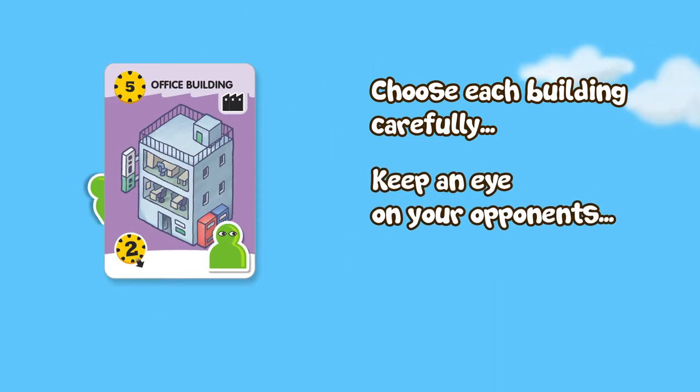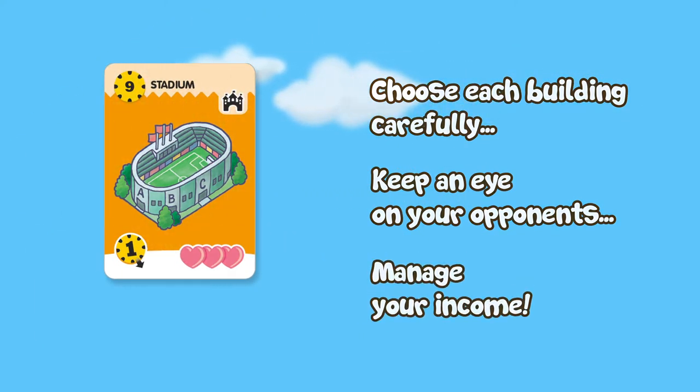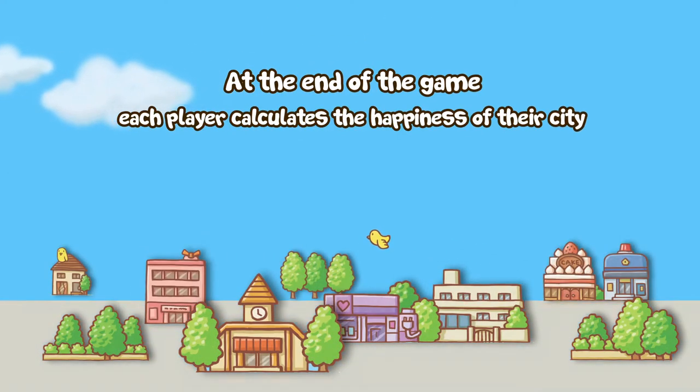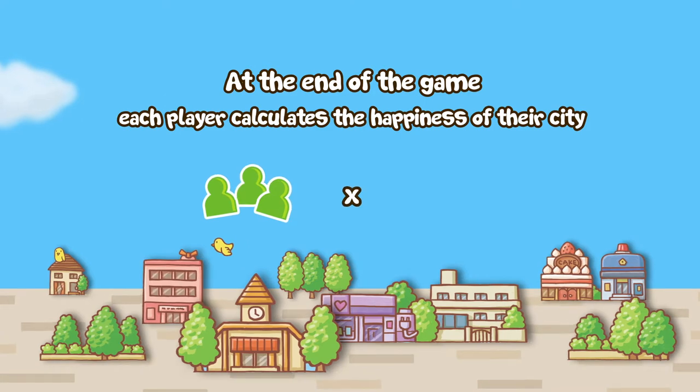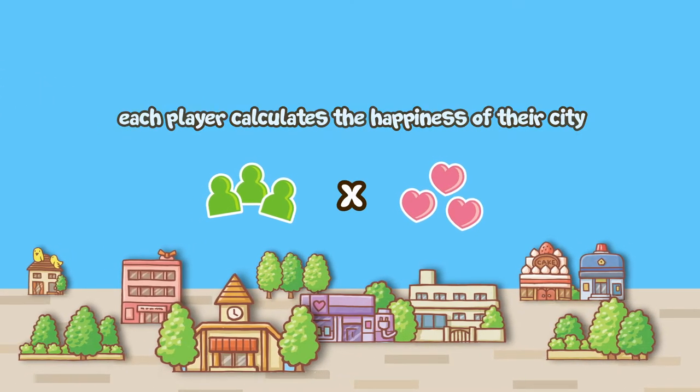Keep an eye on opponents to prevent them from getting the best cards. And also, be sure to manage your income. At the end of the game, each player calculates the happiness of their city. To do this, simply add up the number of citizens and multiply it by the number of hearts found in your city.